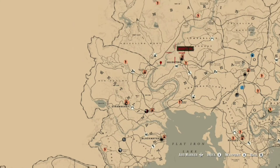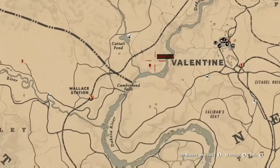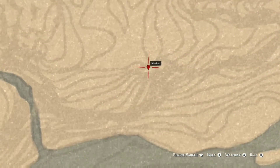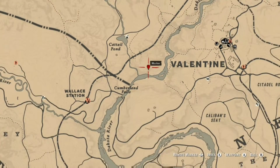The first collectible is to the left of Valentine. Right here guys, just to the left of Valentine, is the Garnet Bangle Bracelet. There it is — the Garnet Bangle Bracelet. That's the first one.